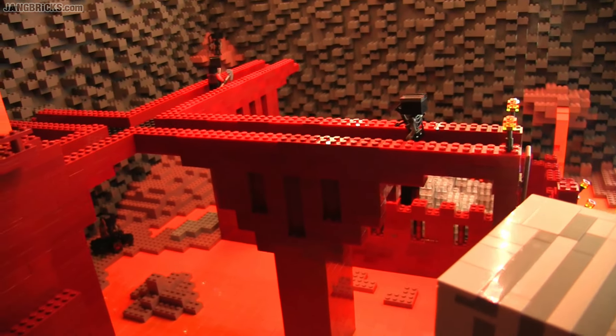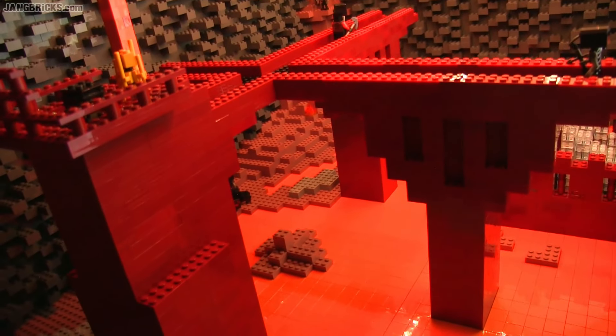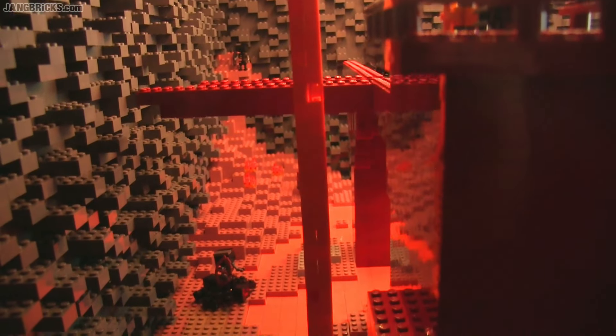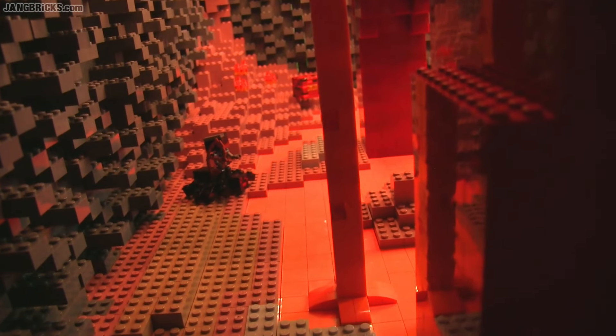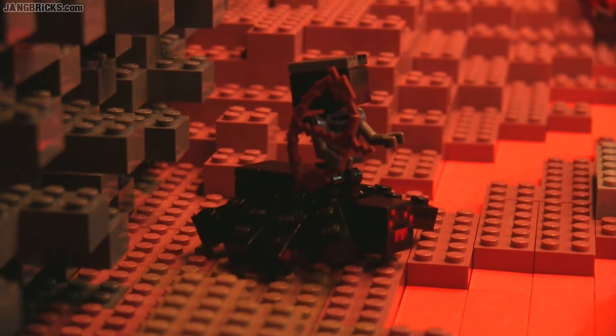Here's an alternate view showing more of the expanse of the naturally generated structure section, and you can see I took some artistic license because the dark red bricks are hard to come by. Of course we've got the obligatory lava falling from the ceiling of the world, a little bit of soul sand represented by dark tan, and back there — yes — that is an elusive wither skeleton jockey.